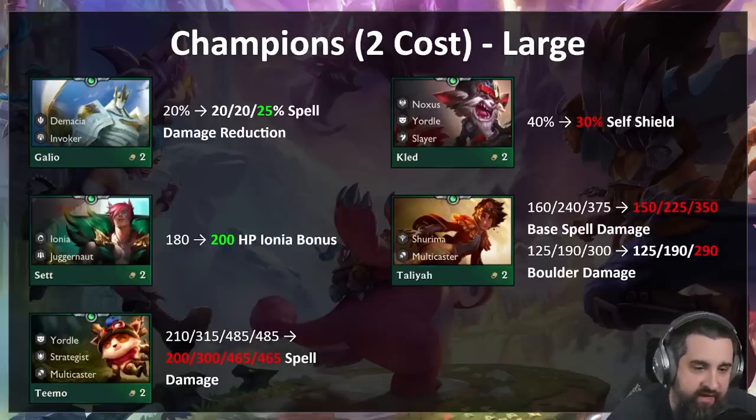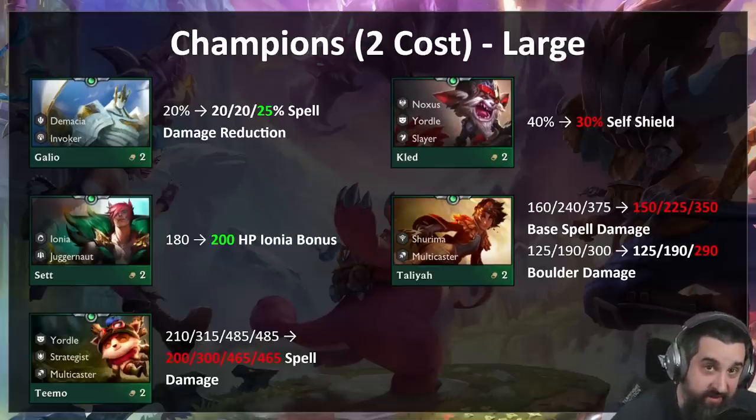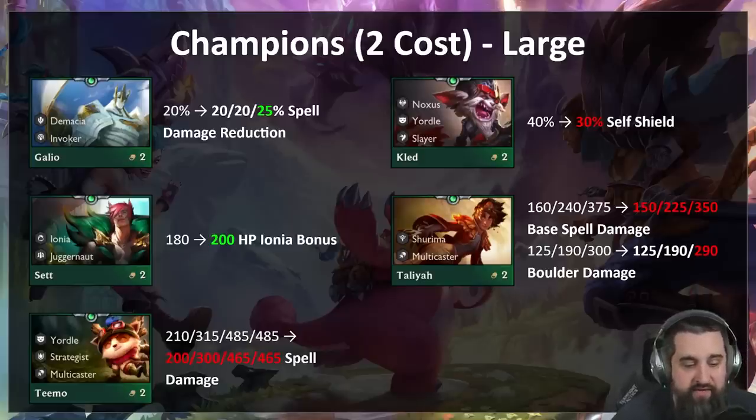Set feels like the underappreciated person in Ionia — Ionia is really about Aurelia, Yasuo, Jhin, even Karma, but Set is kind of a trait bot. For now we're going to make him gain more health with his Ionia bonus. But we do want to get to a world where a Set two with tank items versus an Aurelia two with tank items, the Set can win. Something to keep an eye on.